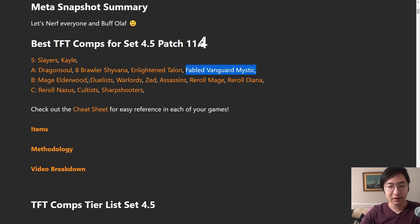Onto B tier - Mage Elderwood dropped a bit because Elderwood got nerfed a lot. Duelists reroll got nerfed so Duelists are going to suffer. Warlords reroll got nerfed but Katarina three-star is still pretty good. Zed moved up from C tier because everything else got nerfed. Assassins are another sleeper OP comp - I've been saying this for a while but it's just really difficult to play because you need so many requirements for the comp to work.